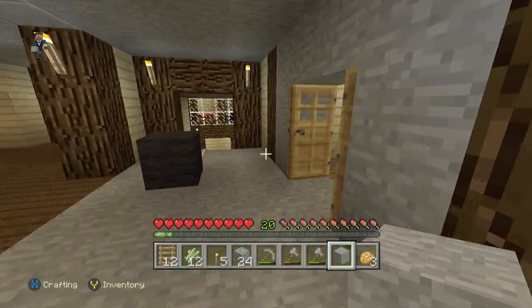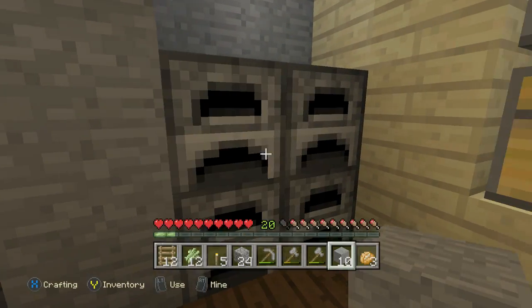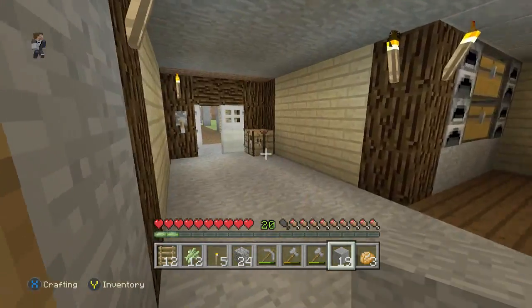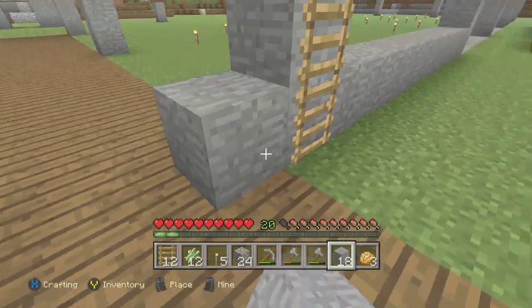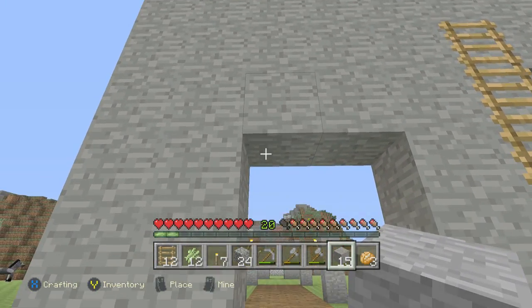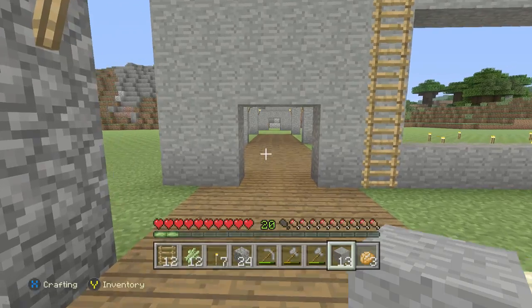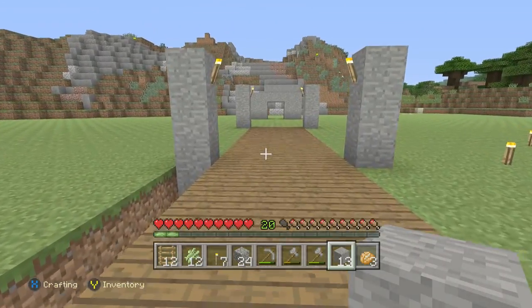Let me go grab some more stone. I would love to make this an automatic door — I'll probably end up doing that, making an automatic door so you can just walk in and out. The thing is, I don't want mobs to just come in and out. That's the only problem, so I gotta think about what to do with that.